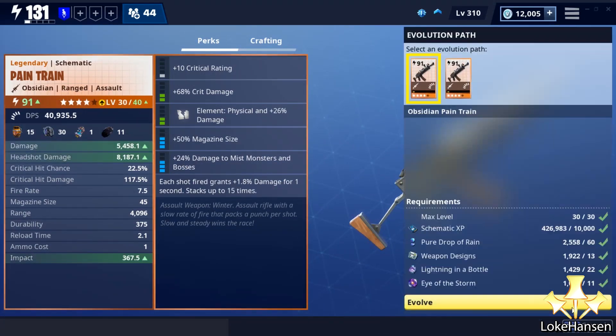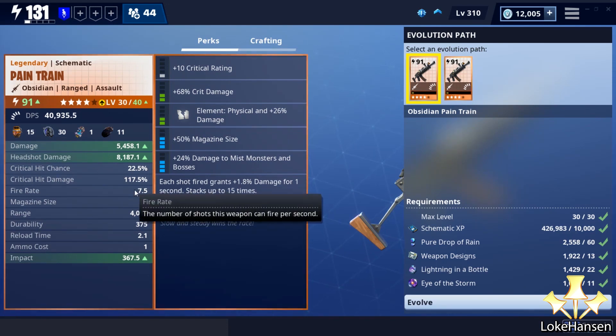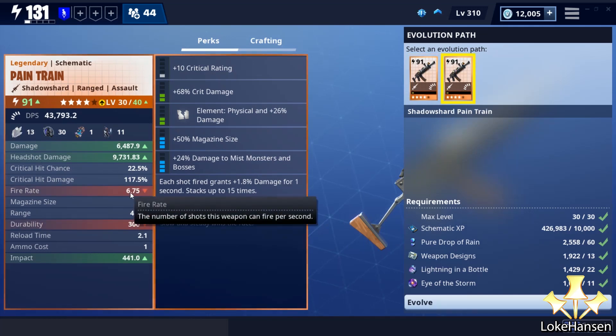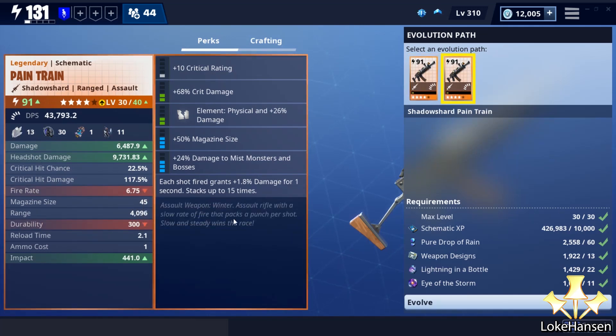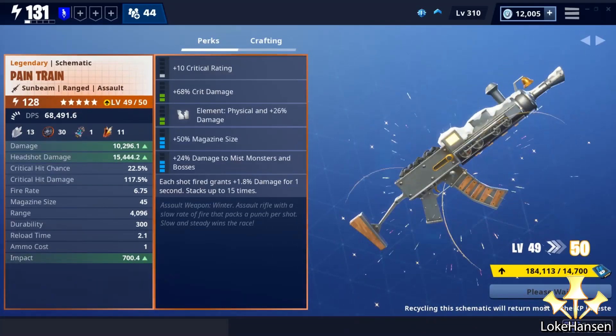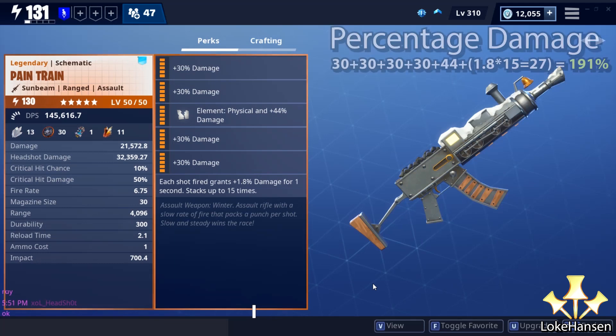We're going to be stopping here so you guys can see the difference between the obsidian and shadow shot path of the weapon. This is a slow fire rate weapon, and if you go shadow shot with it, it is going to be firing even slower, but you're going to be getting a lot more impact and a lot more DPS. That is the path I took.